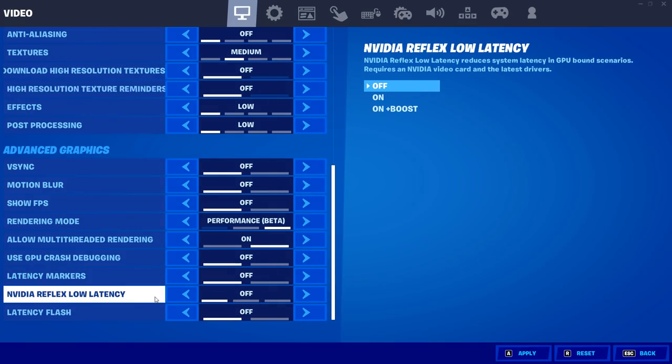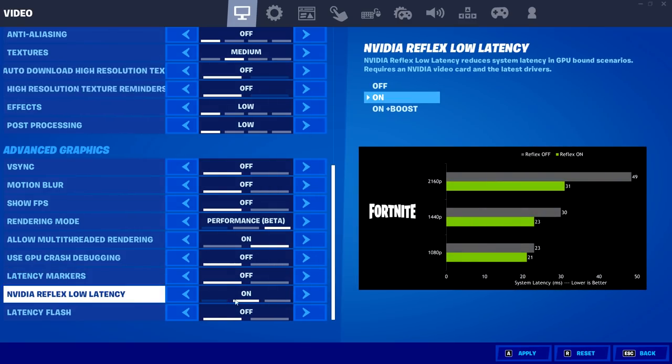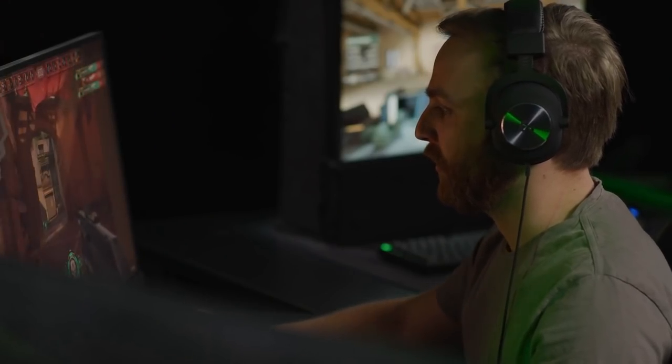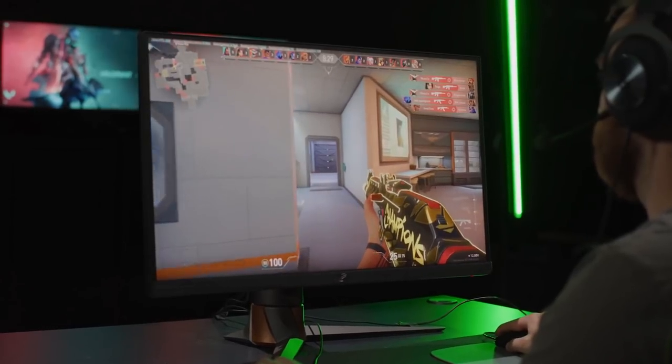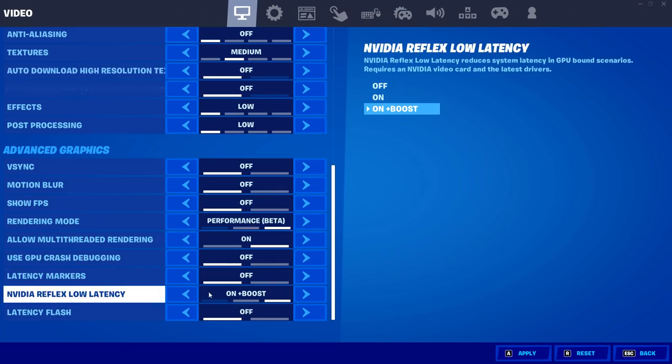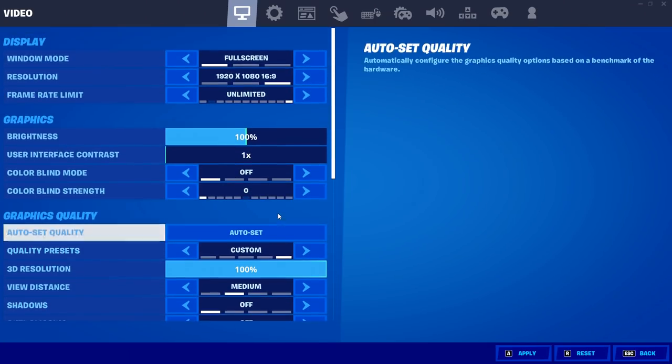For Nvidia Reflex Low Latency Mode, I highly recommend using either on or on plus boost — whichever gives you the most FPS out of the two. You definitely want to use Nvidia Reflex Low Latency Mode as this will heavily reduce your input delay. It works amazingly well with performance mode. That's all of the video settings reset.